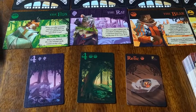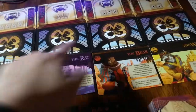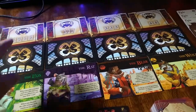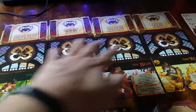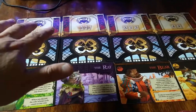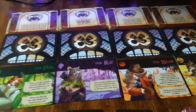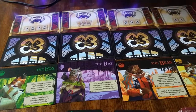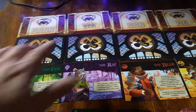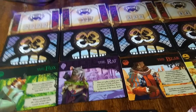We're going to randomly set up a number of honors cards and quest cards. The honors cards go face up and the quest cards go face down. One way the game is going to end is if these are all taken. At two players it's four of each; at three or four players it's five of each.